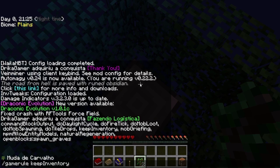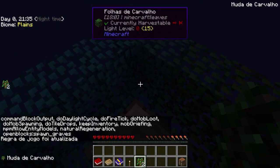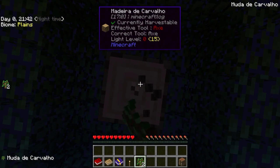Keep inventory: true. Porque se eu cair, galera, vai ser feio, né? Vou perder todos os meus livros, todas as minhas referências. Isso vai ser muito ruim pra mim. Então, vamos pegar mais uma madeira aqui.